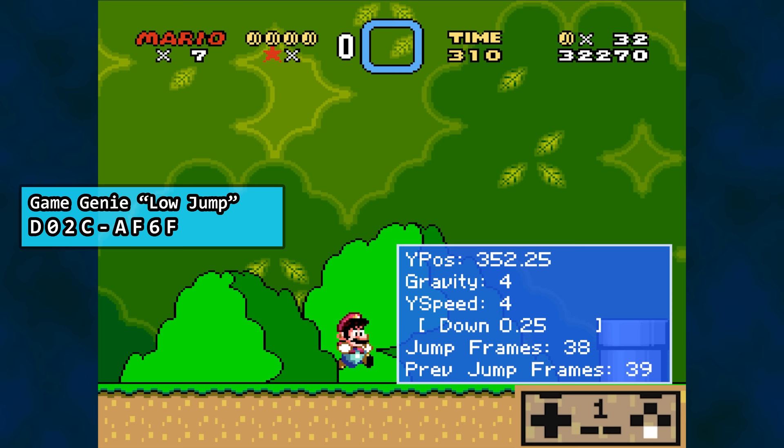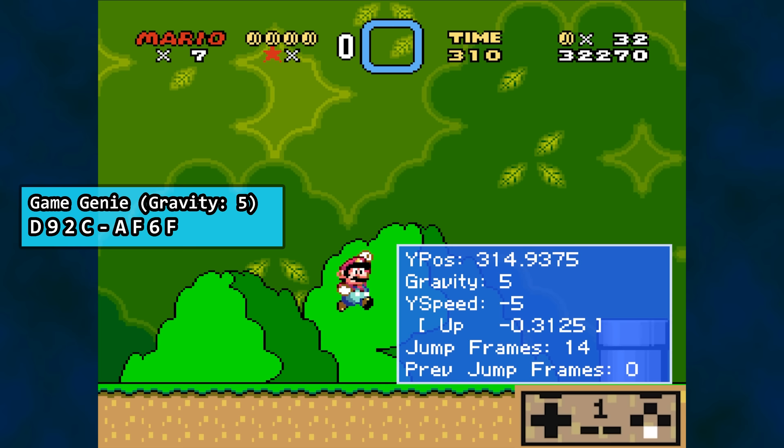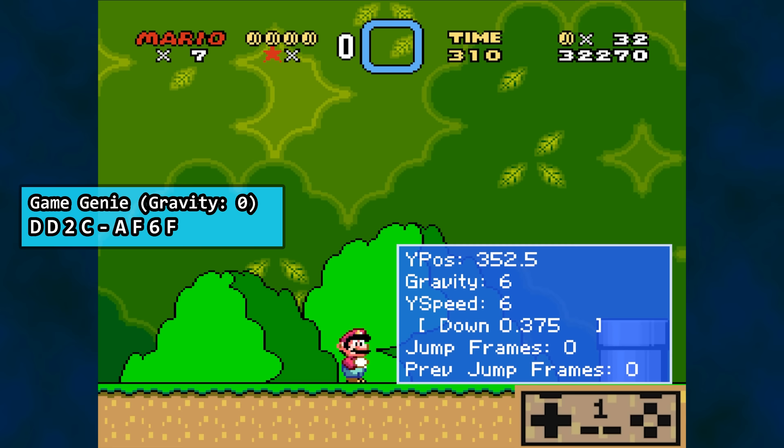We can easily make up a couple of new codes. This code will increase jumping gravity to 5, putting us back on the ground in half a second. We could also change gravity to 0, which means our upward velocity remains constant as long as we hold down the jump button. Mario's Y position is stopped from proceeding too far out of bounds. Releasing the jump button and pressing it again rapidly lets us use that gravity value of 6 to lower our upward velocity, then pressing the button again changes gravity back to 0.